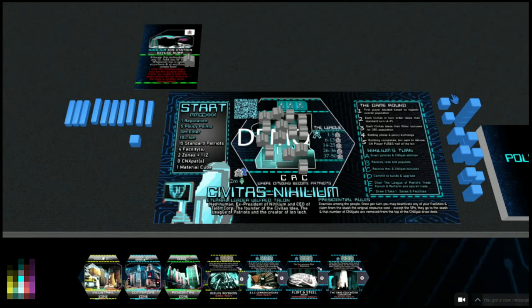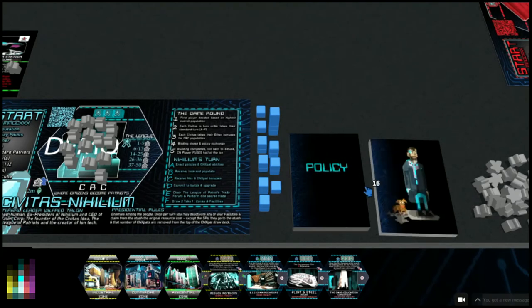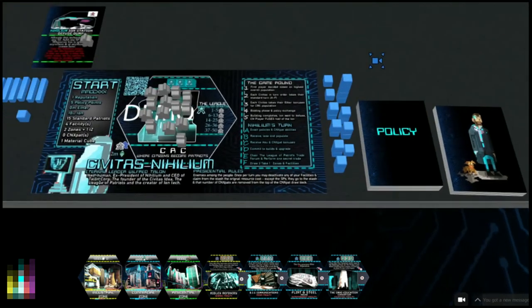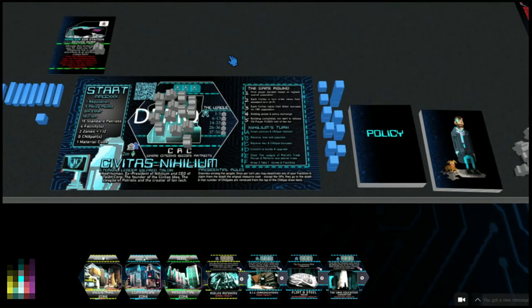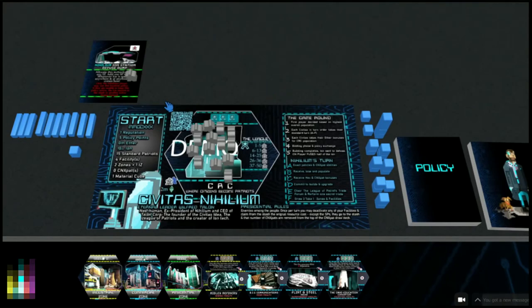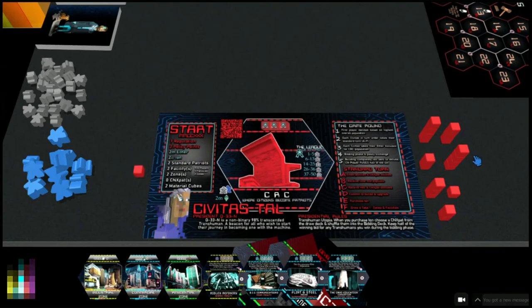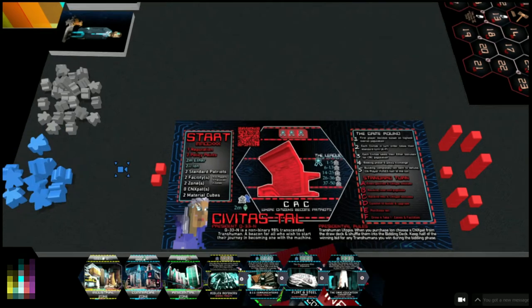Inactive material cubes only go on the right side. Policy cards and CNX pats are exclusive to the CNX pack character. The pool of standard meeples and the pool of CNX pack meeples go next to the side. Think of the Civitas Nihilium player as a kind of quasi game master - that's the best way to describe them. Now we've done setup for Nihilium, we go over to Tau: no CNX pats for Tau, but two material cubes - one and two.